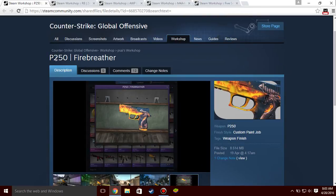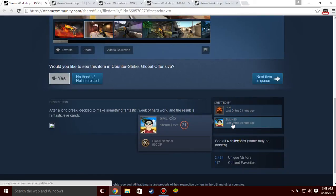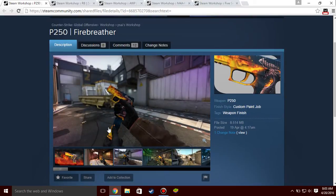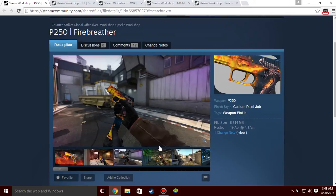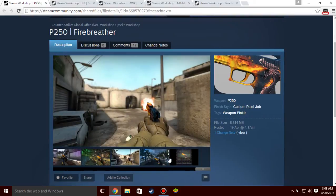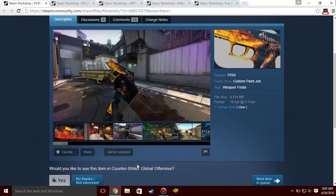First up we have a P250 skin called the P250 Fire Breather, created by Psy and Smokes — sorry if I butchered the name. It's a custom paint job and a really flashy skin. I think there aren't as many flashy P250s like this one and I think it should be in the game. It looks really bright and shiny in-game and could be easily identified on the ground. The magazine also has a yellow color on it, which you can see when you reload. Really good skin — I've voted for this skin to be in the game.